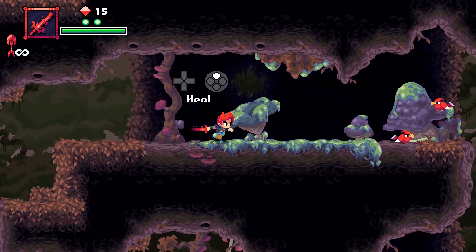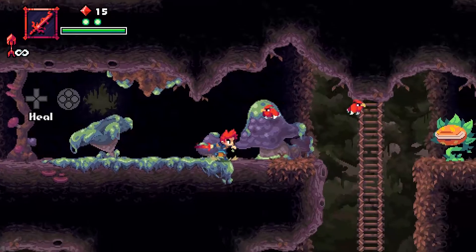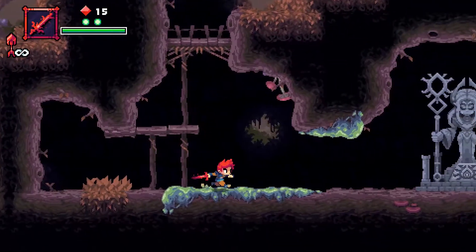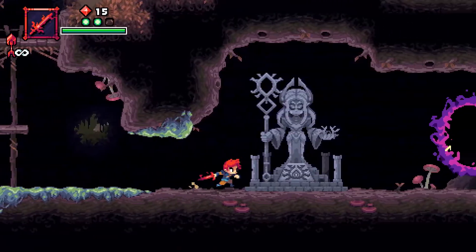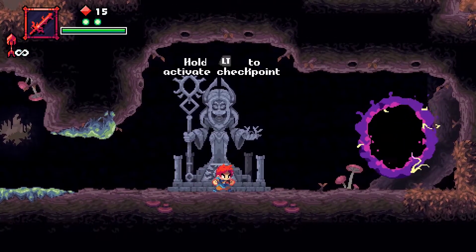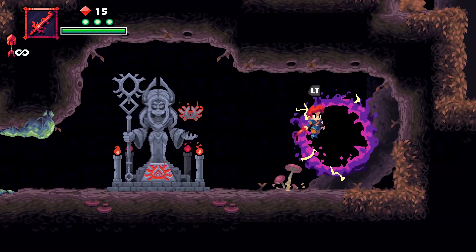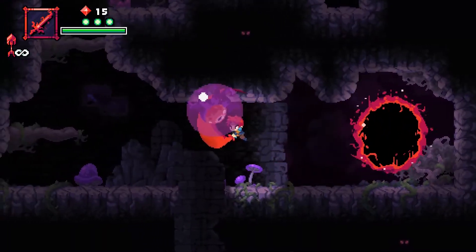Healing — okay, cool. Drop through ledges, okay, standard stuff. Oh it's a checkpoint, I see, cool. All right, now we're into the adventure here.